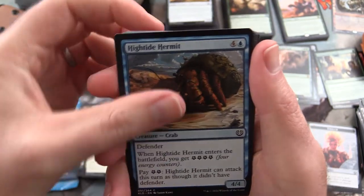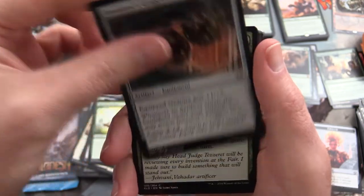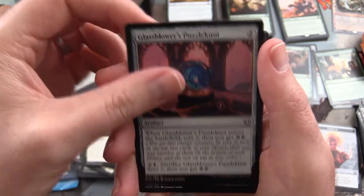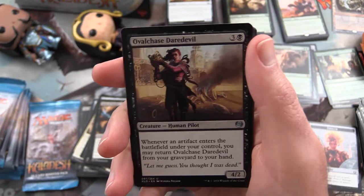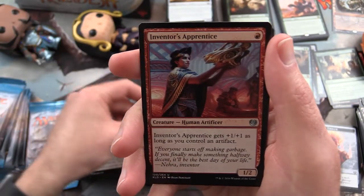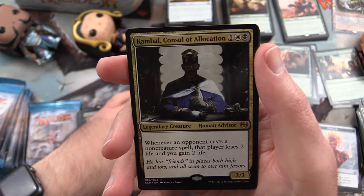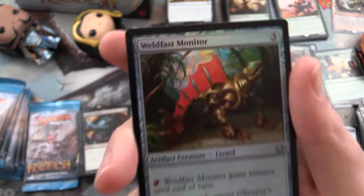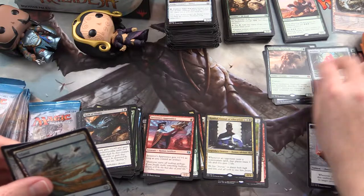Next pack: Herald of the Fair, High Tide Hermit, Night Market Lookout, High Spire Artisan, Inventor's Goggles, Larger Than Life, Revoke Privileges, Glassblower's Puzzleknot, Rush of Vitality. Uncommon is an Ovalchase Daredevil. Armorcraft Judge, Inventor's Apprentice, and Consulate of Allocation is the rare. And a Worldfast Monitor foil - look at that, add that to the foil collection.